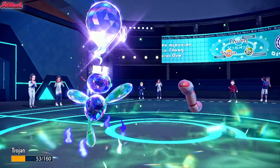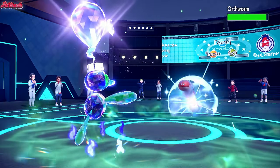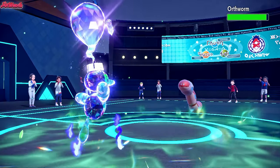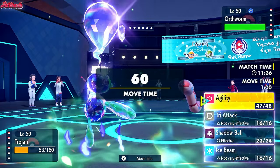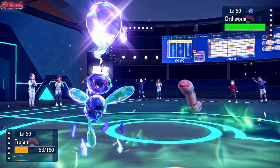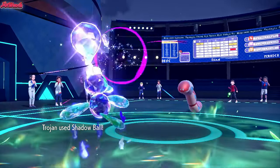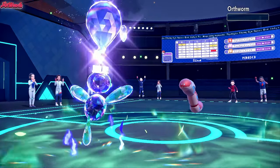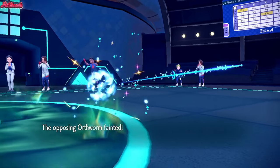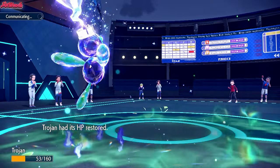We'll go Porygon Z now. I'm not worried about the Stealth Rocks or anything like that because of the Heavy Duty Boots. Get some health back from that Grassy Terrain. They're Leftovers. But they can't really KO us, so let's go for a Shadow Ball. Shadow Ball comes through - it is going to be Adaptability Terror Ghost boosted. And that should do a lot of damage to the Orph Worm. It actually KOs with a critical hit. I don't know whether that crit mattered or not. Orph Worm goes down, which is fantastic.